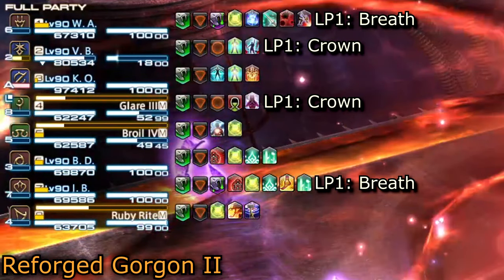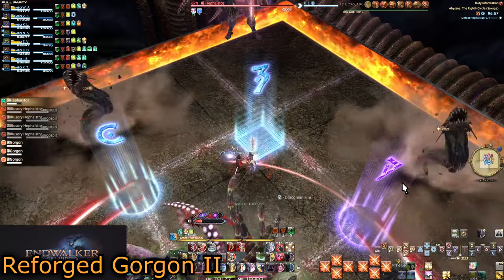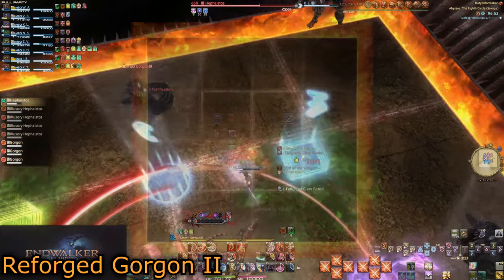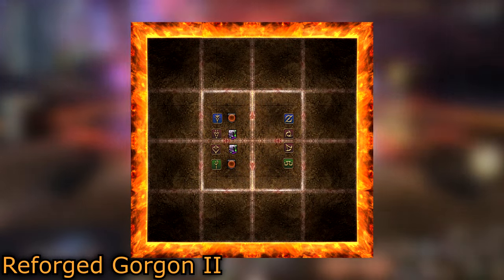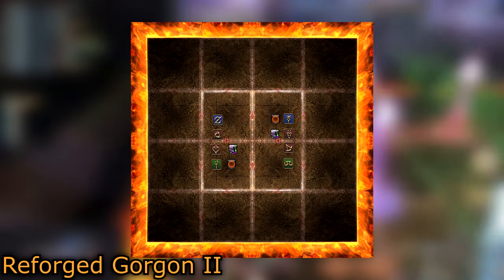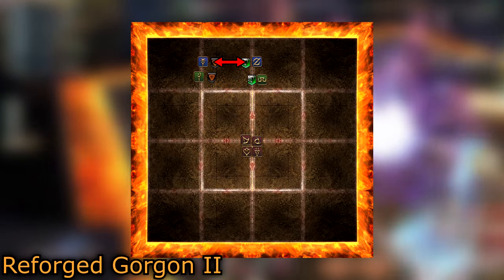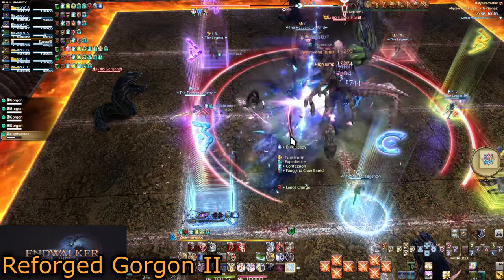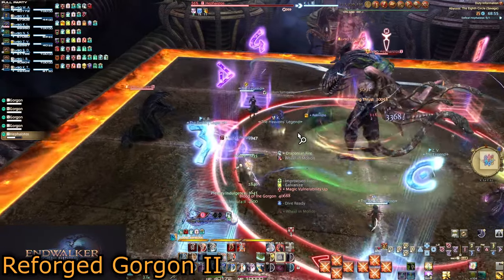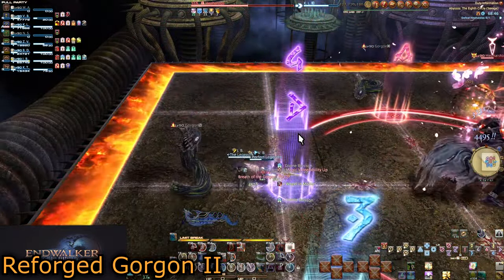Light parties alone are not enough because all four debuffs can land in one light party — but you need one of each. It's made simple because these are role-based: both Breaths go on DPS or support, never one of each. Same for Crown. So if all four debuffs are in party 1, a DPS and tank swap automatically solves the issue. DPS have two of the same buff in one party — swap melee. Support do the same — swap tanks. The main thing to watch is the timing of the final clone, which only acts when the Breaths go off, so pay attention to its spawn point and avoid both snakes in its path.